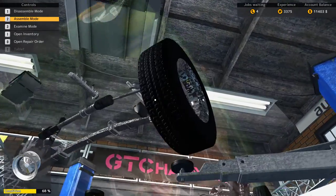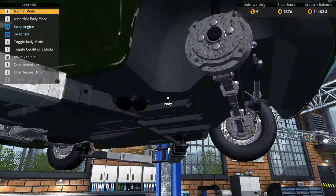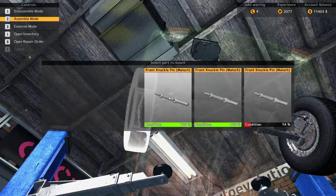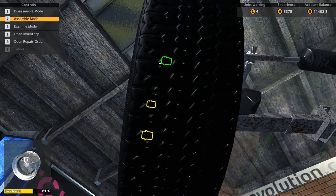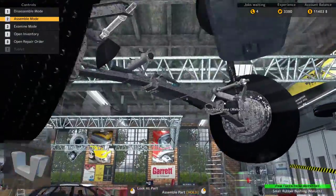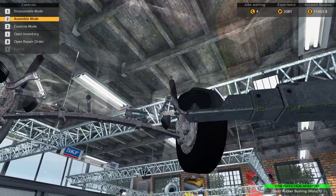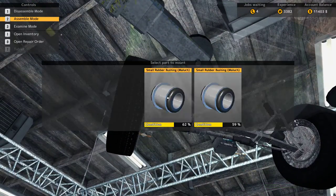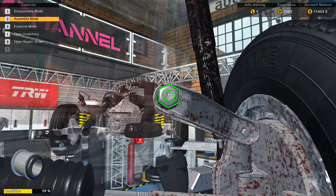Chuck those outer tie rods on and the wheel. Put that in. Nearly forgot the other side — we've got to put those little rubber bushings back in as well. We'll spin that around, get in there, and put the other bushing in. Then we've got to put that knuckle pin in, and the last bushing on the other side. Done.